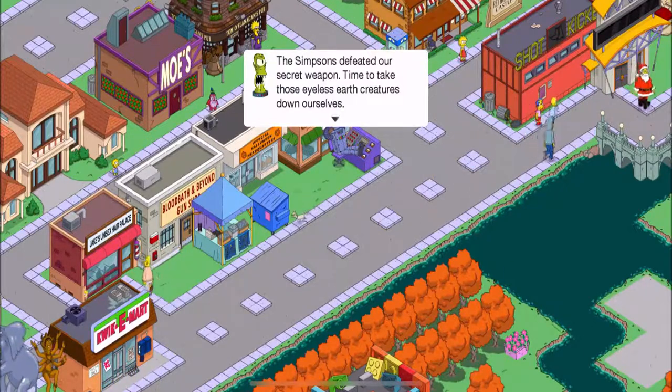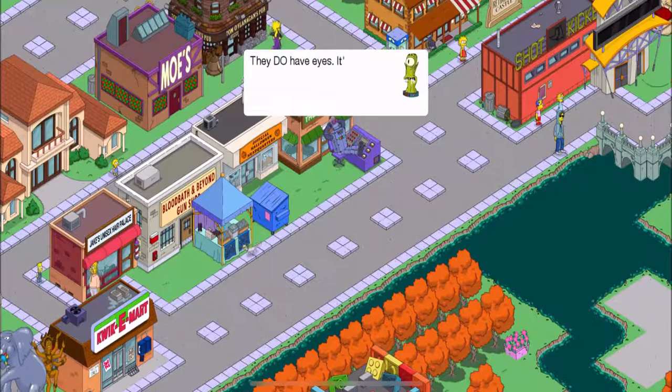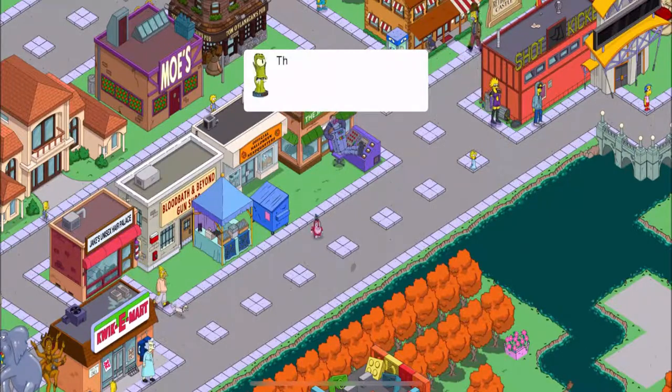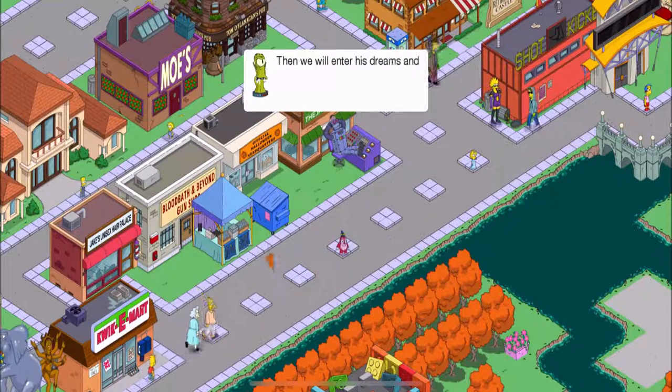They do have eyes. It's just that Homer always has clothes sleeping on his desk. Then when we enter his dream, we catch him by surprise.